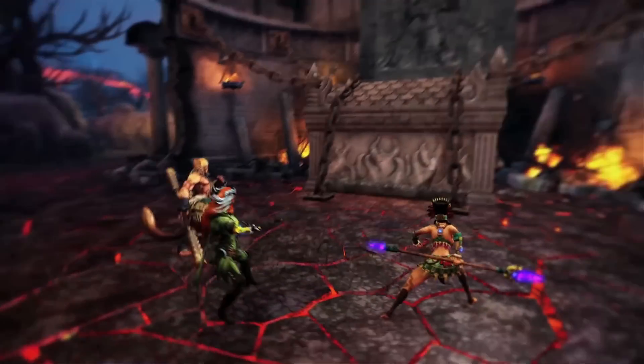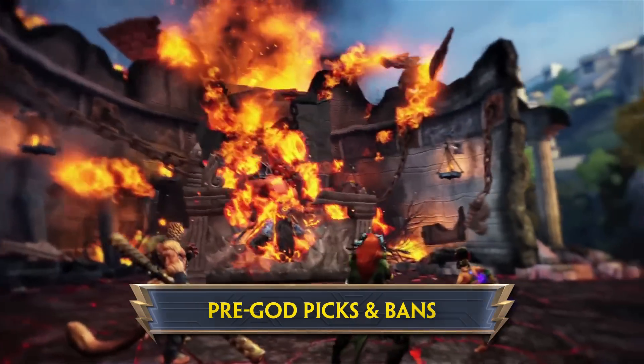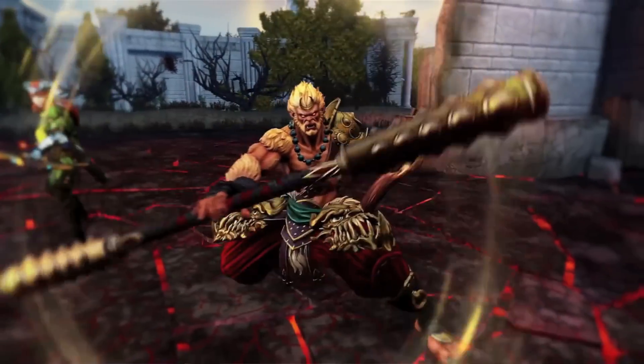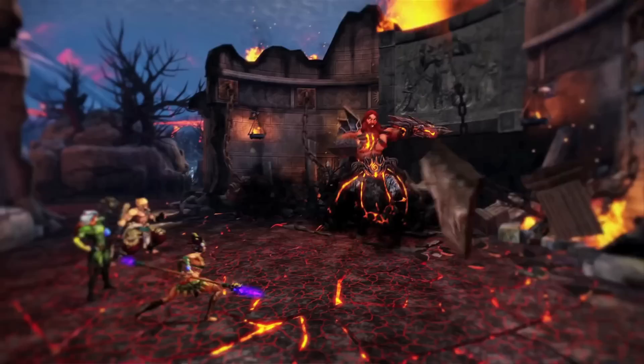Another awesome feature coming in the midseason update is the pre-god pick and ban selection. This is going to allow players to pick out a god that they would either like to pick or to have banned, which will be great for console players and help them optimize team compositions and bans.